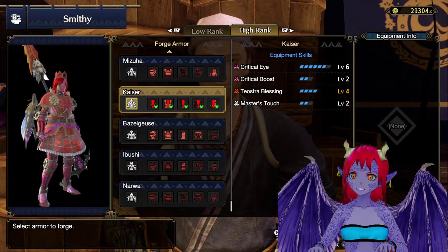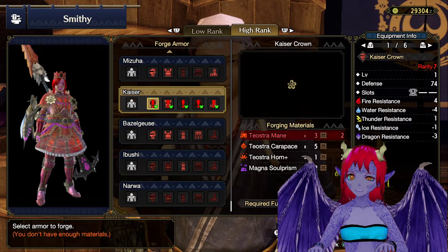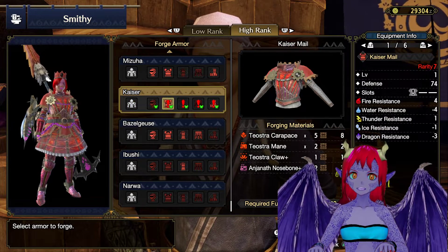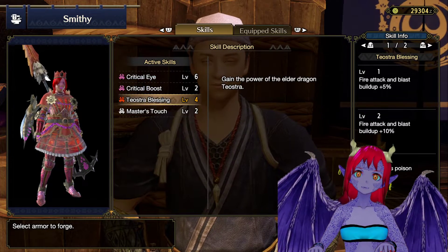Kaiser Set. Yeah, looks pretty good — clockwork kind of things. What skills is this? Critical Eye, Critical Boost, Teostra Blessing.